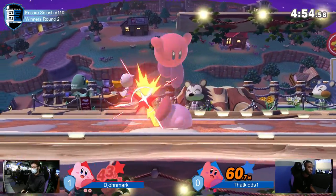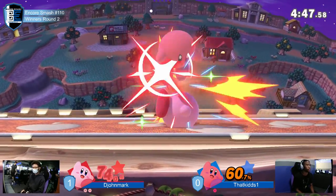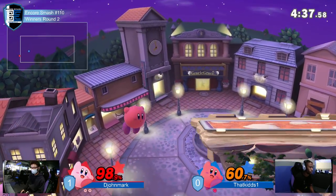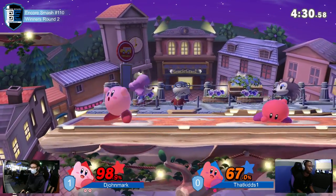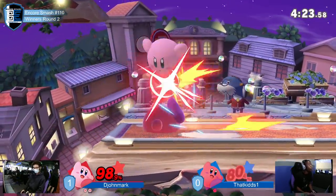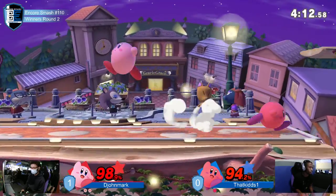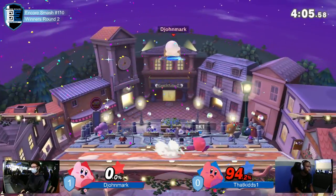Dijon Mark is playing this patient gameplay, waiting for kids to come to him with an unsafe option — and it's working very well. Gets the trip, good reaction for the grab. He's getting a little desperate, wanting the kill, definitely trying to shark these landings. Gets him off stage again. Good moves from kids, but he's really got to play as evasive as possible. Good catch on the dash back from Dijon. This is looking rough — it's very hard to make these kind of comebacks against somebody who knows all your cheese, all your quick ways to rack up damage and secure early stocks. So Shane's really going to have to outplay him here.